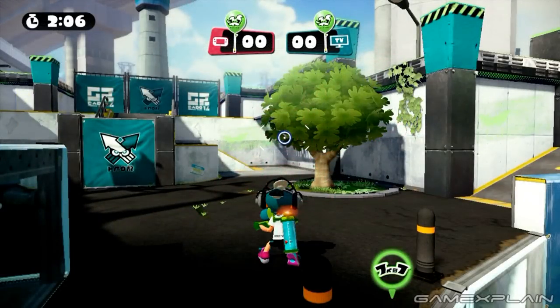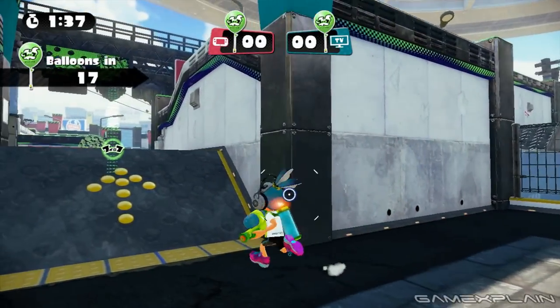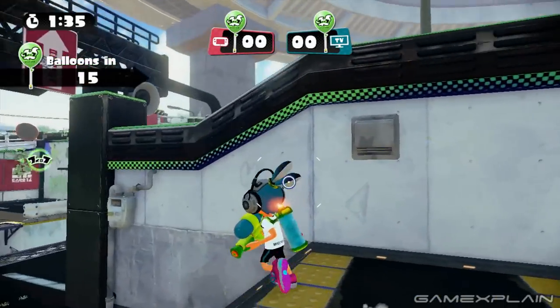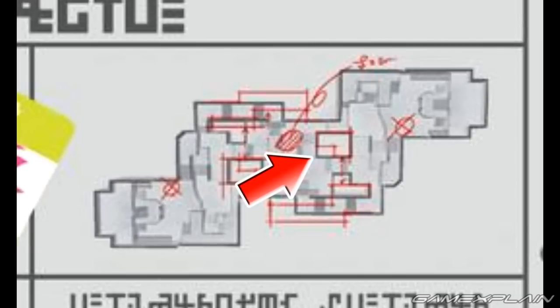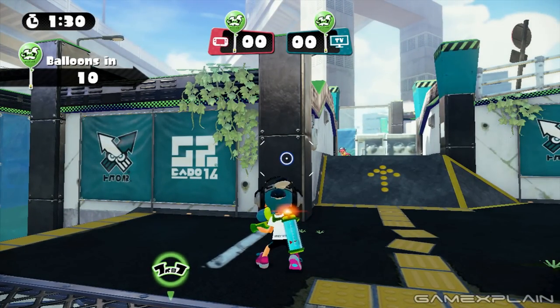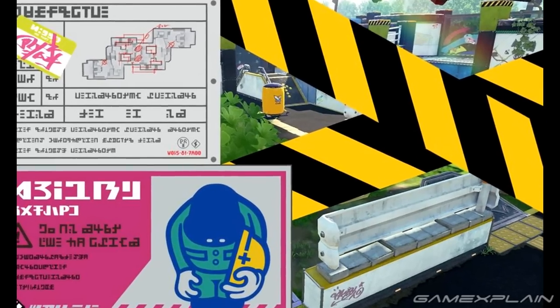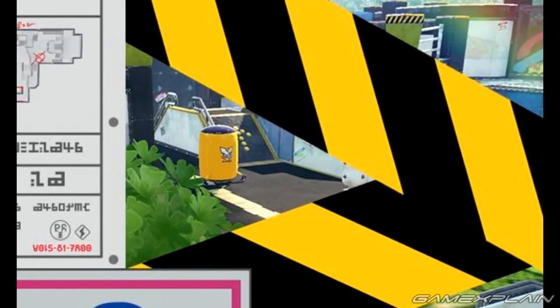Something else noteworthy on the map is a box-like structure found on either side — here it is in the current version, separating the two right paths that lead to the center. On the construction map, it appears to have been redrawn in red ink to remove the innermost corner, which should be right here. This should make the area feel even more open. We can actually see one of the walls that should form that new corner in the picture, although it's hard to tell for sure if it backs up our interpretation of the map. Regardless, the area around here has been changed pretty dramatically.